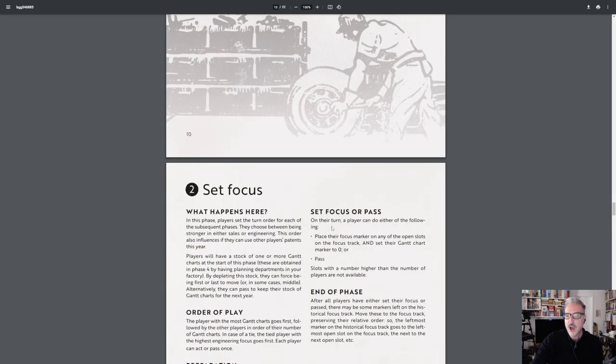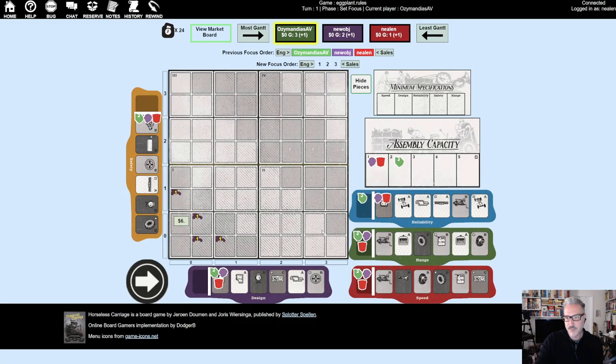Now we're on Set Focus — bidding for turn order. Ozzy, you have the most Gantt charts so you go first. Here's how it works: you have one decision — spend all your Gantt charts to pick your position in turn order, or pass. If you pass, you retain your relative position. If Brian doesn't pass, he could spend his two Gantt charts to put himself first in sales.